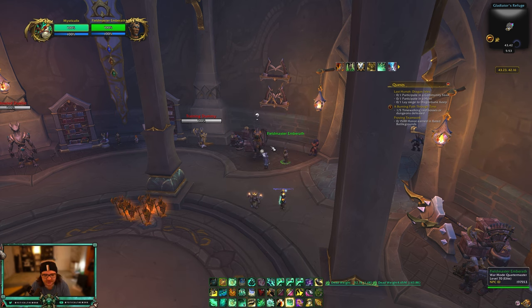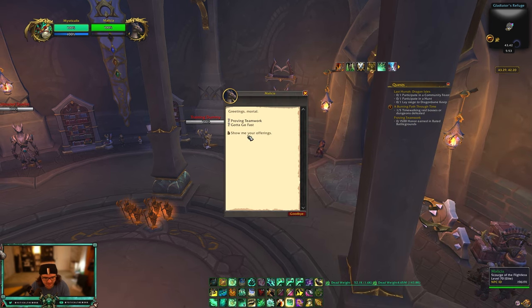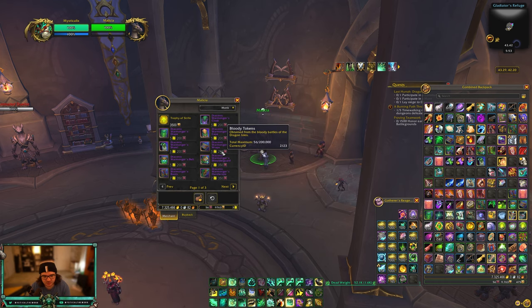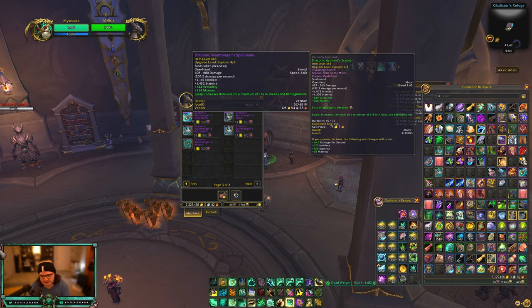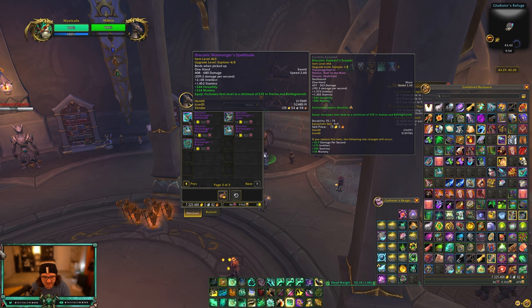The goal of the world PvP weekly is to get bloody tokens so you can buy gear — this is bloody token gear. After completing the quest and getting trophies, go to Militia right here and you can exchange those trophies and blade tokens for PvP gear. For Mistweaver, I'd recommend farming some up and getting the offhand this week. Next week you can do the trophy quest again and buy the Vers/Mastery main hand, which is 525.